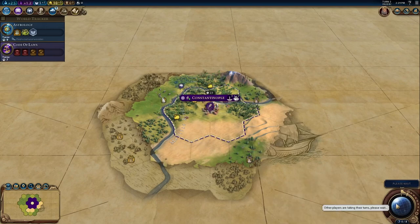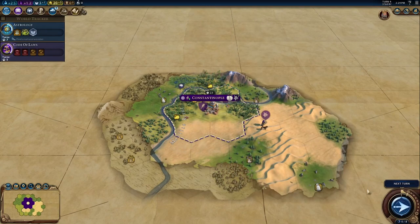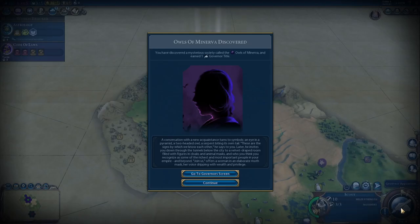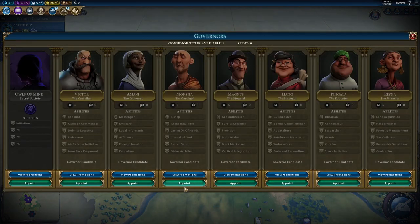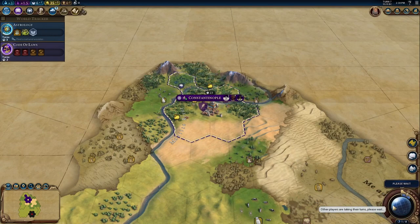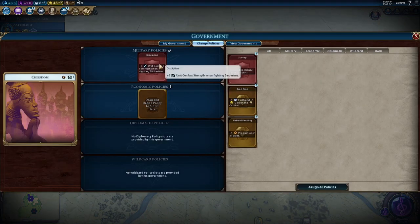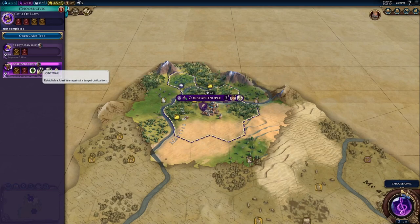Just going to speed through the next few turns because not much is going to happen, probably. Scout, go do your thing. We found a secret society already. We're going to appoint Moksha as the governor of Constantinople because it's only fitting that we do so. We're going to get Discipline since there are barbarians in this game, and God King because we're going to need that bonus faith until we can get some holy sites going.